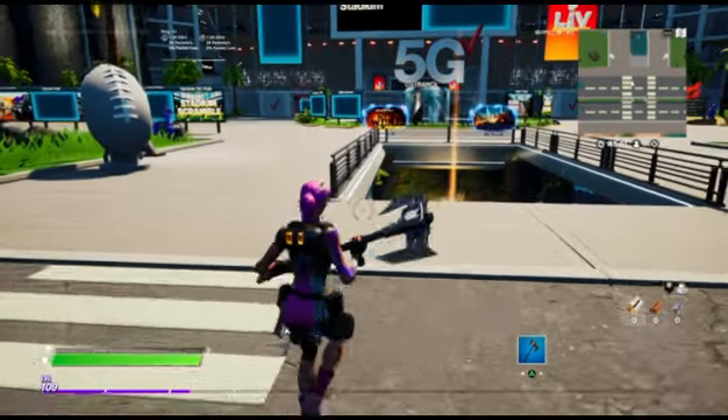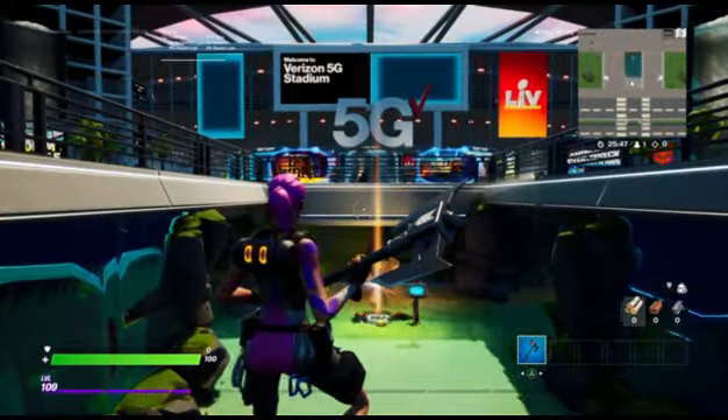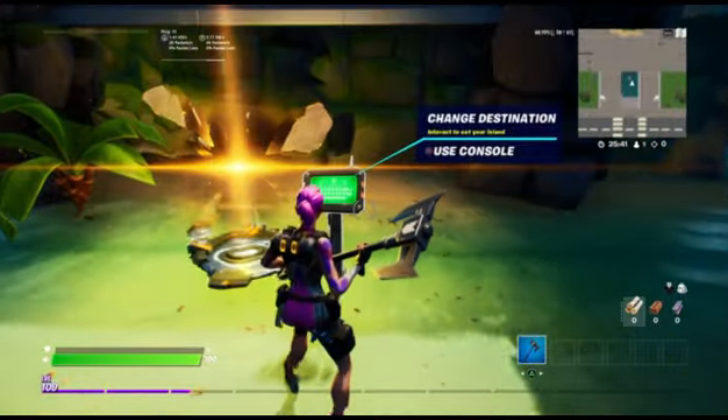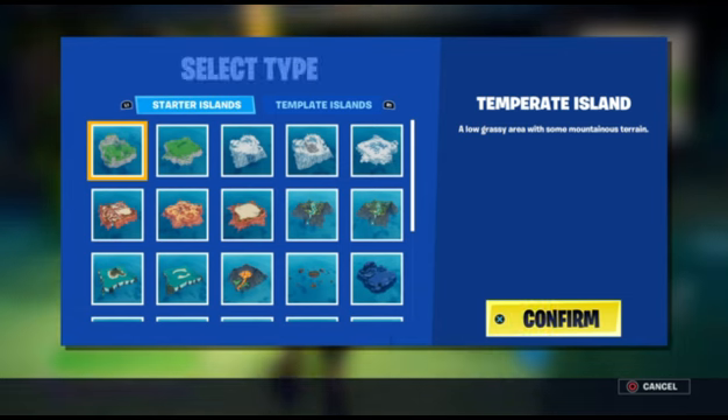So the first thing you want to do is obviously enter creative and look for your own island. To find your island, all you have to do is look for the beaming golden light — that will be your island. Walk up to the console and press square.